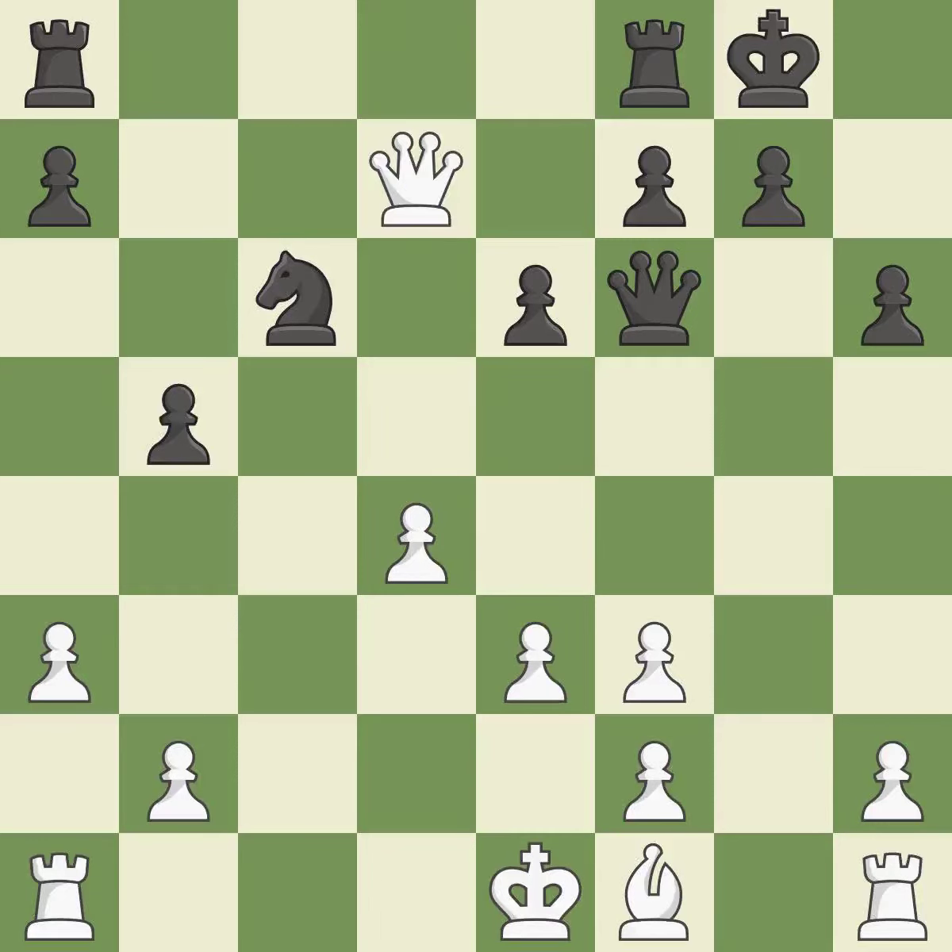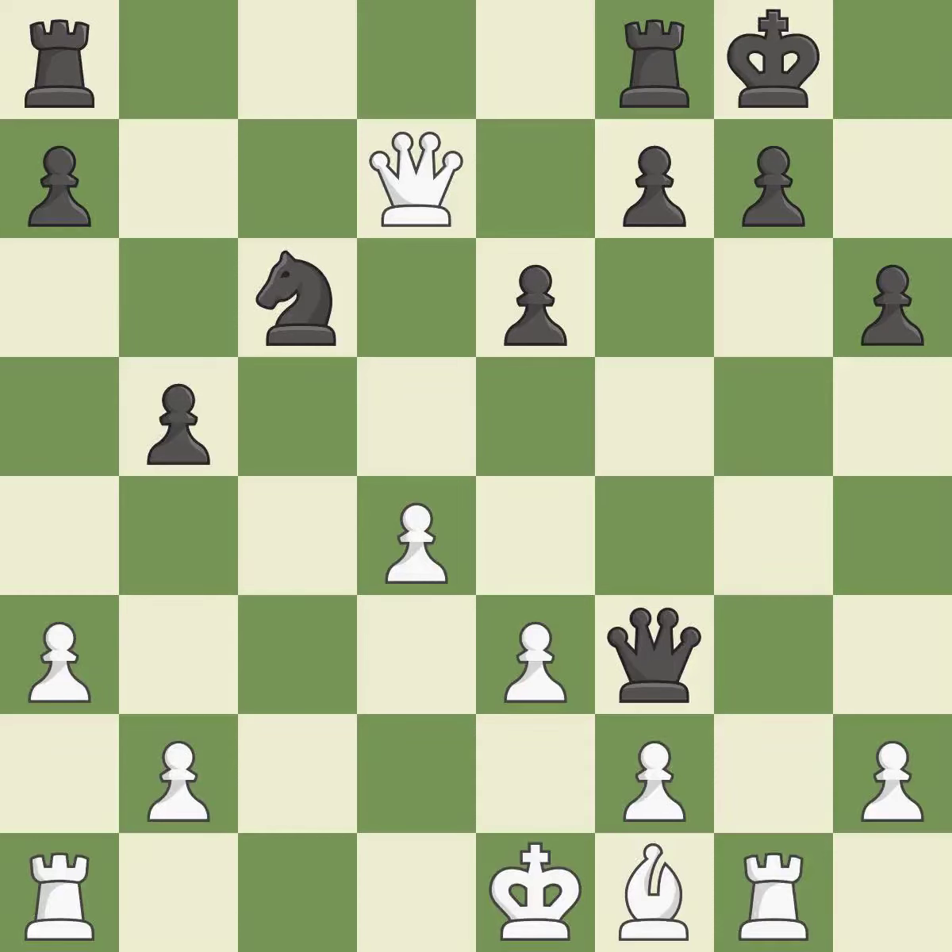This exchange is fair. This shields the knight who was attacked. This activates a rook by developing it off of its starting square. This threatens to win a knight. When the queen retreats, this attack wins a tempo. This creates a counter-threat against an opposite queen, as opposed to retreating from an attack. This is the only move that works — a great move. After all captures, this is an equal trade.